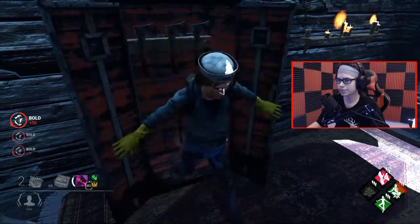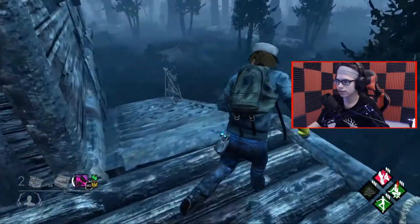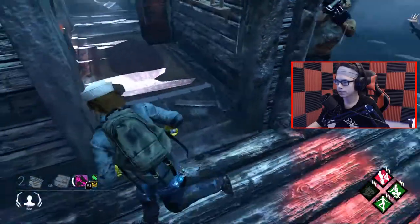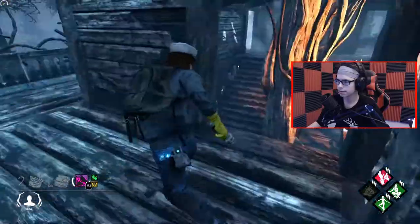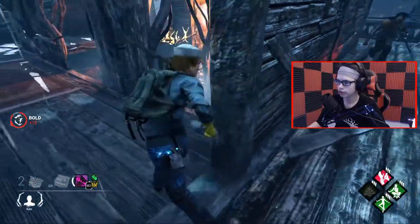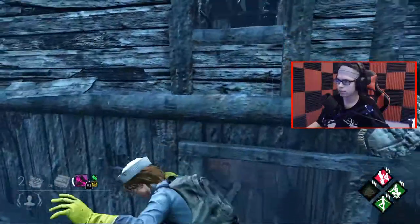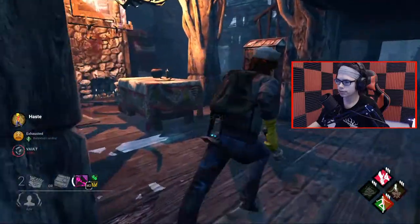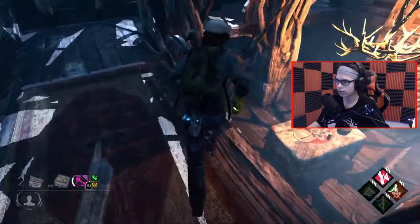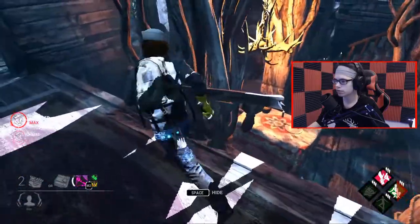Farming boldness just by jumping in and out of the locker. That was good — but he gets no distance here. He's actually really fast. I get the window. Bad killers will just vault that — looks like he did that. I'm going to do one more loop of it. Let's go up this way and around.